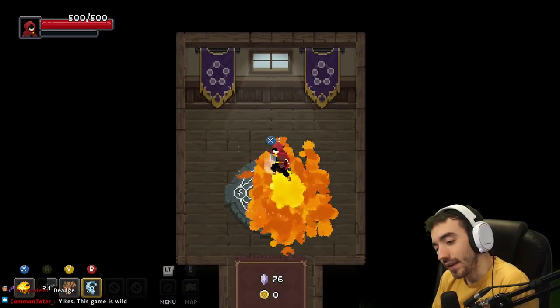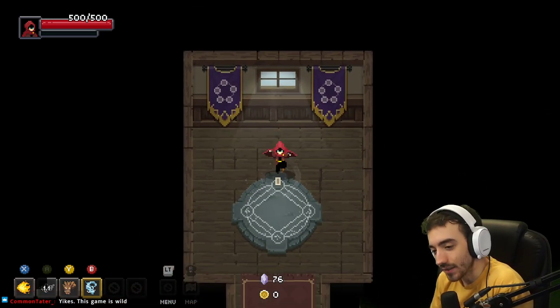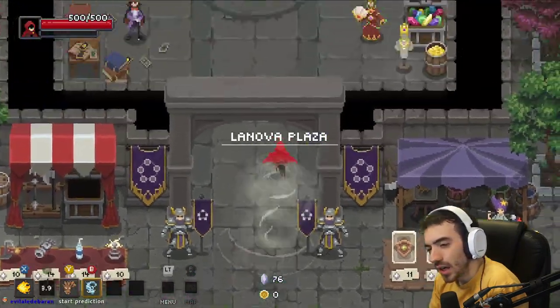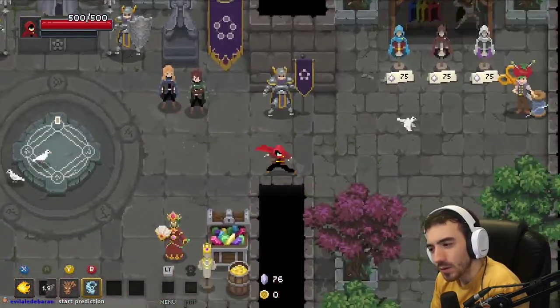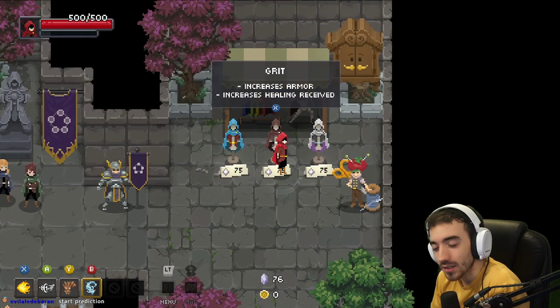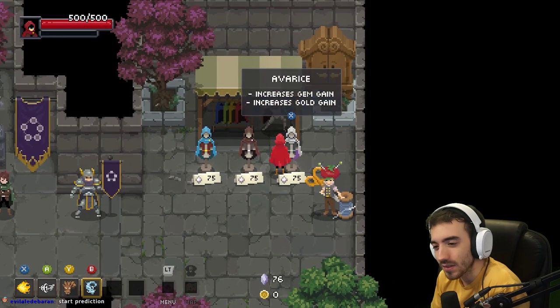Let's go back through it and actually win this time. I think we can buy our first thing of armor. It increases max health and decreases cooldowns, increases armor, increases heal received, increases gem gain, and increases gold gain.